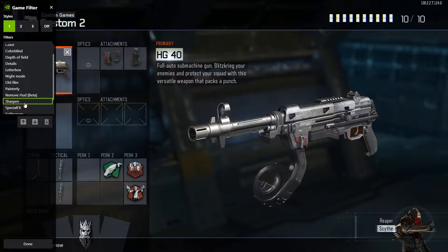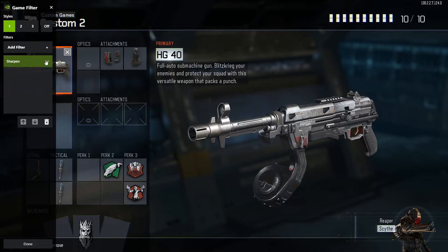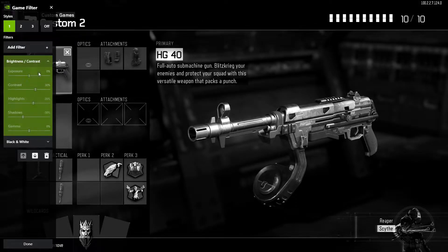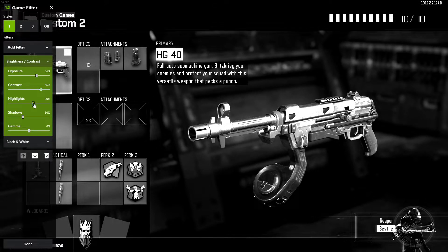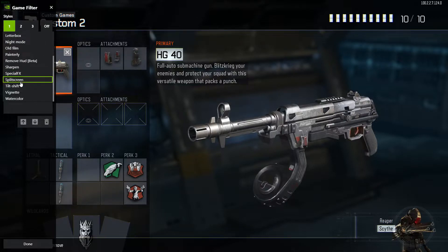So what I usually want to show off is something like sharpen — this is gonna sharpen up your game, remove film grain and stuff like that. You can remove it, you can add depth of field — we'll get back to that later. You can make the game black and white, increase the brightness and contrast, increase exposure, increase contrast, change highlights, and adjust gamma if you really want to. The sky's the limit here.